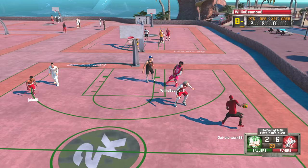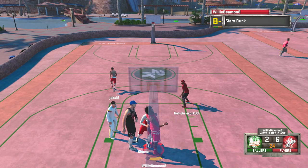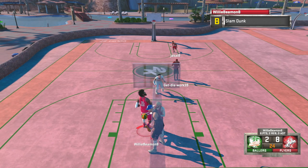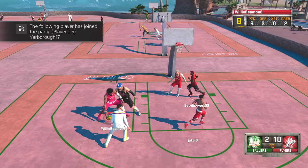Number three is the ability to practice free throws on your My Court. You should be able to walk over to the free throw line, press a button, and just practice your free throws. That would be really cool before going to a Pro-Am game. With my center I have a 55 free throw rating so I have to hit green lights to make them — it'd be nice to practice before going into Pro-Am just so I know I'm going to knock those down consistently.